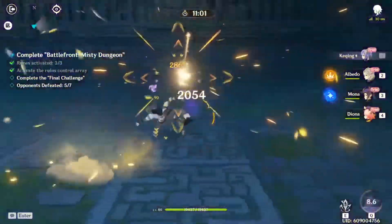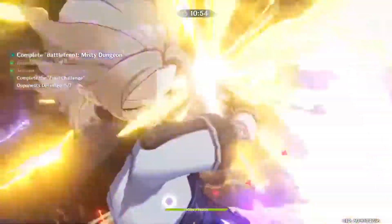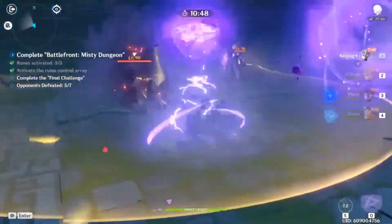The final challenge for the plunge dungeon has some treasure hoarders, an Electro Abyss Mage, and a Fatui Agent. Keep up with your plunges on the treasure hoarders to take them out swiftly, then lay into the mage and agent whenever they're apart. Mona's decoy can aggro them together if you want to plunge on them too, but you can definitely get by just beating them up normally.